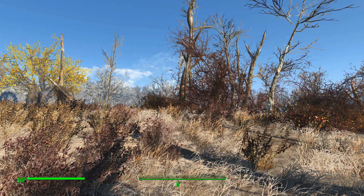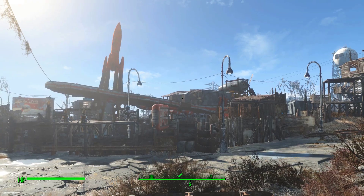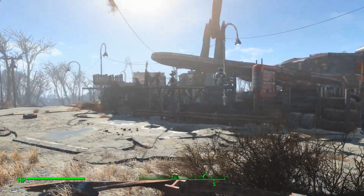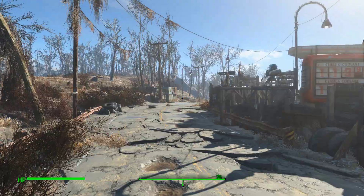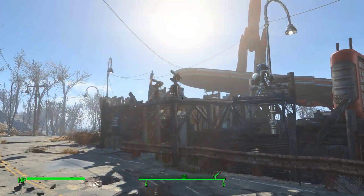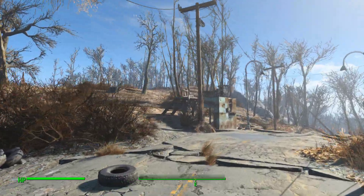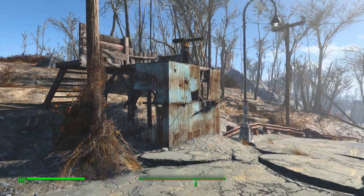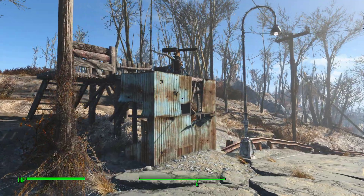Here is my Red Rocket Truck Stop. As I do with all my settlements, I make a full wall surrounding it to protect it. I've got some nice rocket turrets to defend myself, including a nice little one here as well. I've gone beyond the bounds of the settlement just so I can plant more turrets.